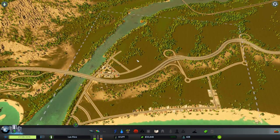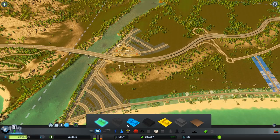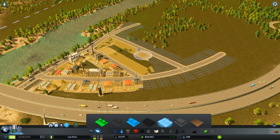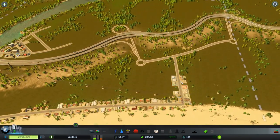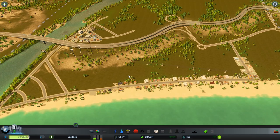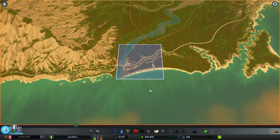We also have stadiums now — you can build a football stadium, which was added with the Match Day expansion. I think we're good for now. Let me add a little more industry here. This corner will probably be mostly commercial, and everything up here will be residential with services like elementary schools. There's also an island over here and a big mountain range that way — I'll let you decide on the first tile to buy, Donald.